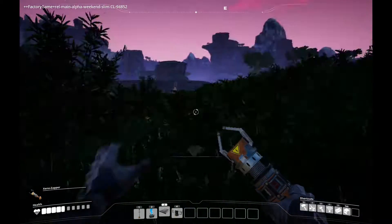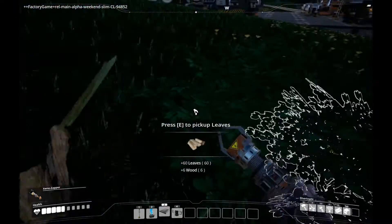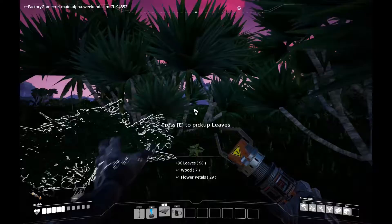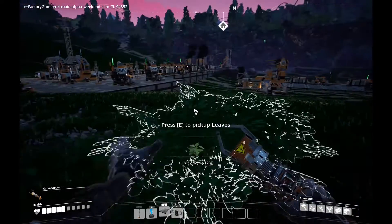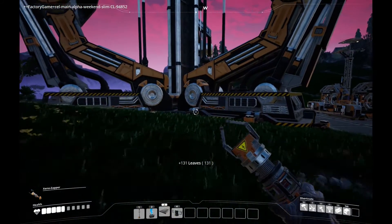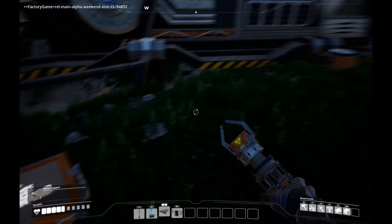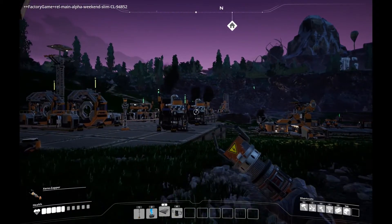I guess we can gather a little bit of biomass while we're waiting around. I haven't tried to put petals in it — it says it's a crafting ingredient, so maybe. Wood is of course the best thing, but might as well grab leaves too. Are we nearly done? We ought to be about done loading this thing. Apparently not — we've got a little bit more reinforced plate to get in there.